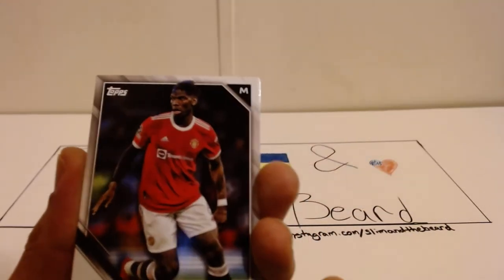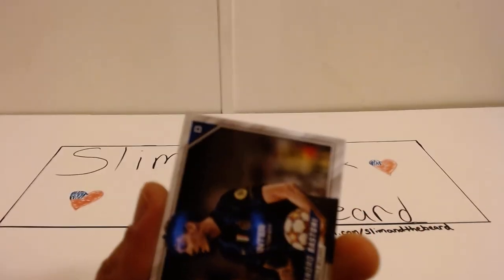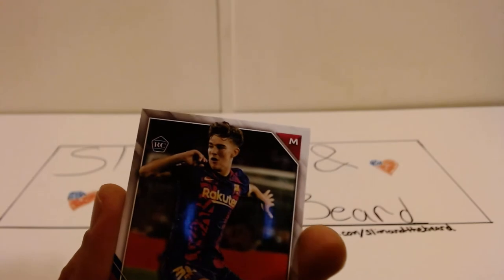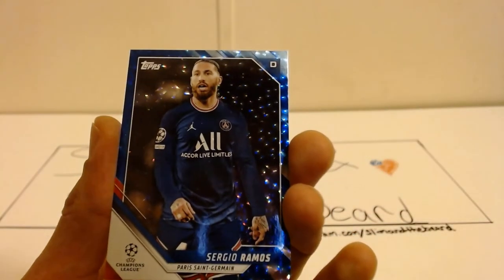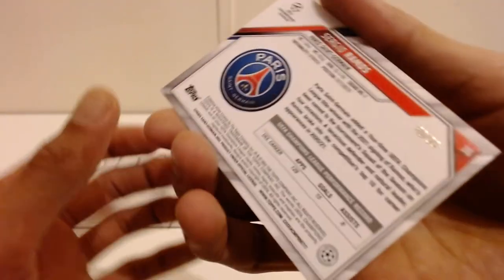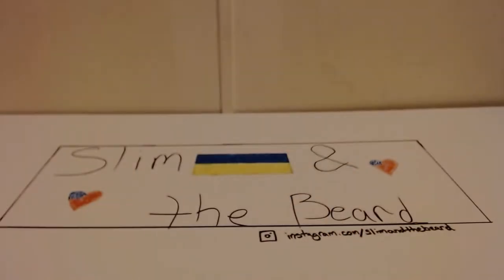Renato Sanchez. Pulled Pogba — sad he's going to transfer. We will take the Gabi, make sure to get him sleeved up. Tyler Adams — we should note that. What is this? Sergio Ramos! To 99 — is this the icy blue? That's fire! We definitely did get something out of that first box.